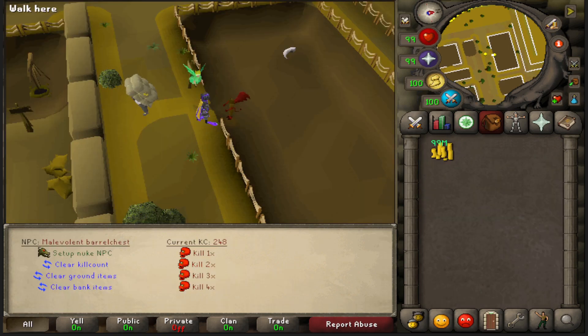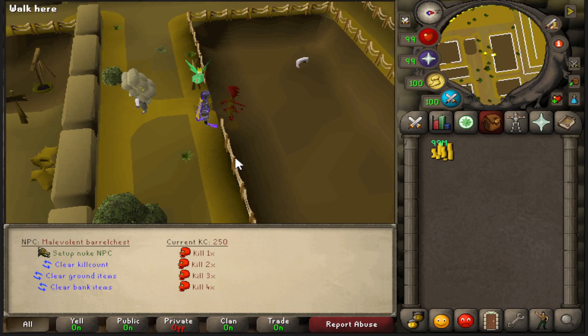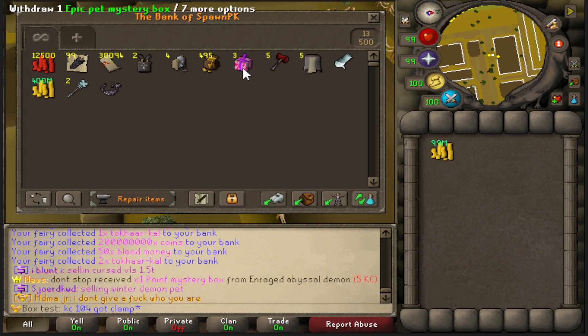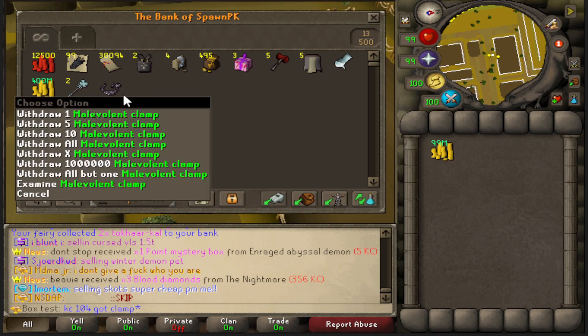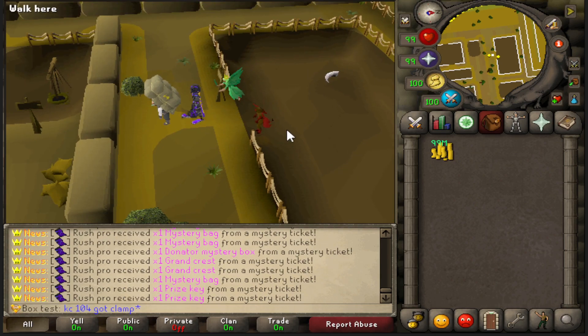Alright guys, we're at 250 KC. Let's see what this loot is - I did get a clamp and that was at KC 104. So far it's looking like a lot of money. If you guys ever see this boss about to appear, make sure you have your orb with you and head to the right area, because you never know - you might get lucky and make some serious money. I'll be back when I do another 250 kills.